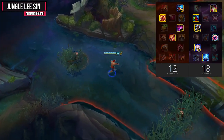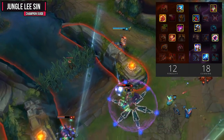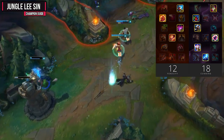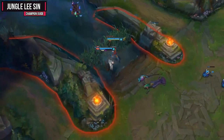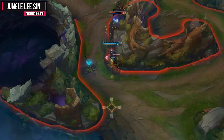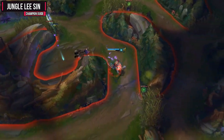For your masteries, you'll want to go 12 Ferocity and 18 Cunning, grabbing Thunderlord's Decree as your keystone mastery. With the removal of Strength of the Ages, this is by far the best mastery page on Lee Sin. You could also go 18 Resolve and get the Colossus mastery keystone, but it only works on your kick. Therefore, it's not that impactful on Lee Sin and I would just stick with Thunderlord's.